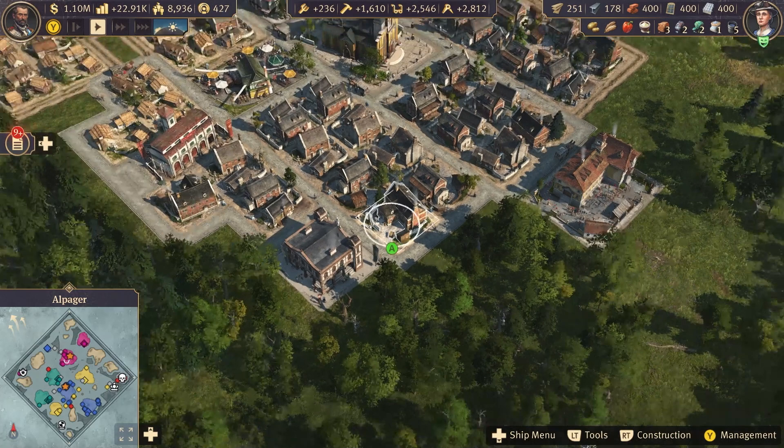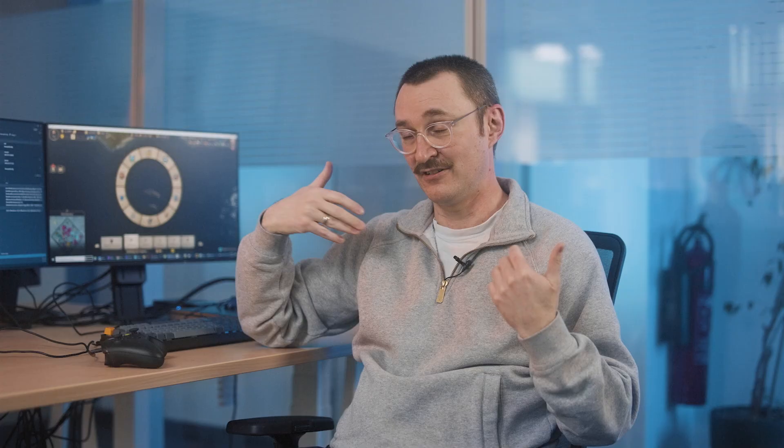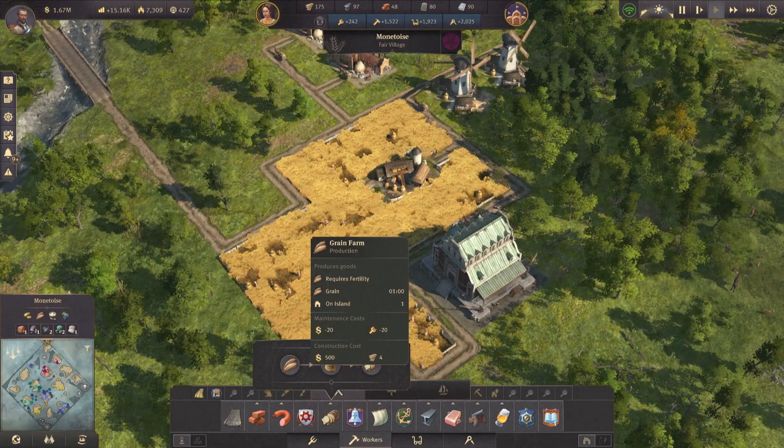One of the important aspects in the game is the minimap that you always have in the corner. On PC you can just move your mouse and click on the minimap — it's easy. But on the controller you couldn't do that. So we had to create a new menu just to open the minimap full screen, and suddenly you have all the information visible from the couch in the living room. You can see all the ships, you can see everything, and you can interact and teleport. It was creating something new from something that was already existing.